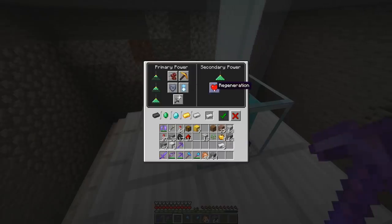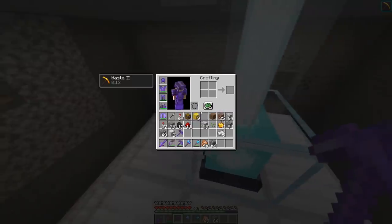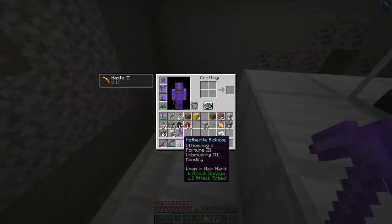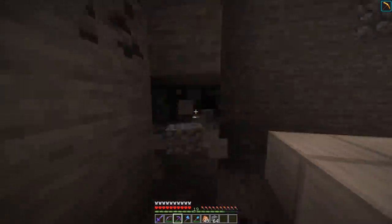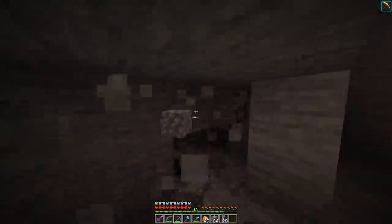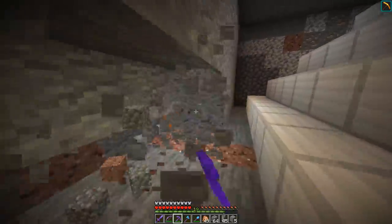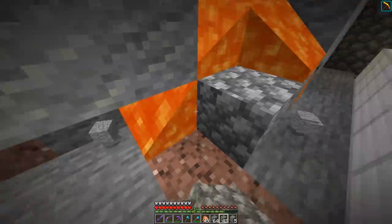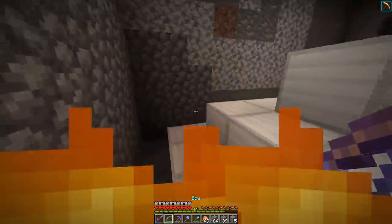Let's put our iron in — we do have Regeneration available, but obviously I want Haste. I'm choosing Haste over Regeneration because with Haste 2 plus our Efficiency 5 pickaxe we can pretty much instamine everything. With this full beacon we also have a tremendous range so we can go far and still get the effect. Part of the issue when making this beacon was there were a lot of lava pools down here, but thankfully we have Fire Protection 4 on our pants so we're pretty protected.